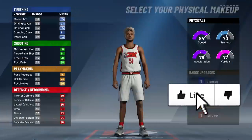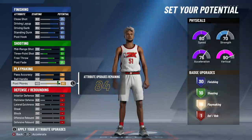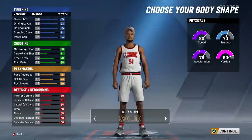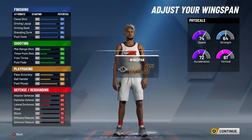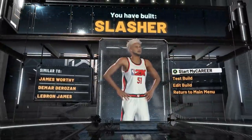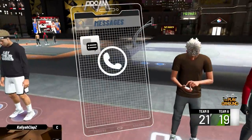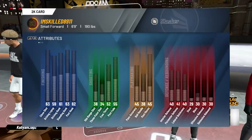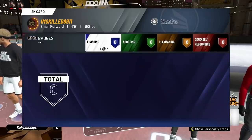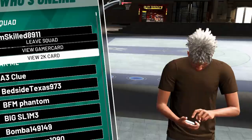Now we are going to make a 6'9 pure blue, pure slasher. Will we be able to get contact dunks? It's going to be pretty debatable, but let's get straight into it. We are on the next build — the slasher. This is our slasher build, 6'9. I have a 61 driving dunk and no badges, but let's get straight into it.